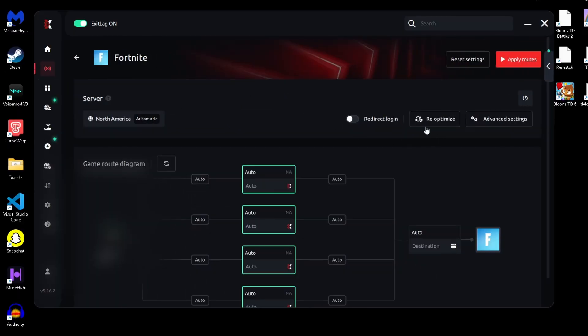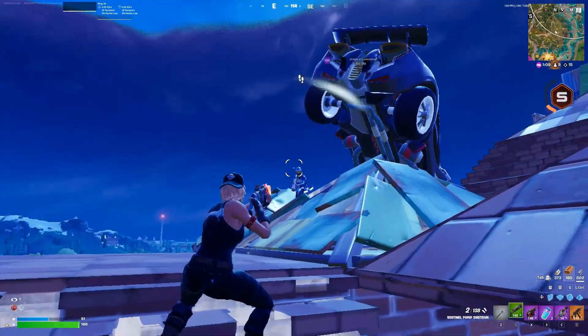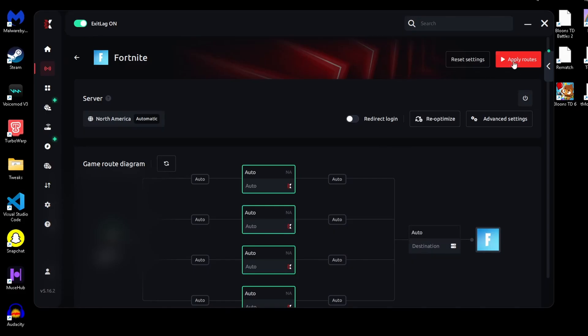Now let's set this up for the best performance possible. Go into your advanced settings and set TCP routes to 2 and UDP routes to 2. Fortnite and most modern games use both, so if anybody tells you otherwise, they're lying. Enable 'use local routes first', then hit apply routes.